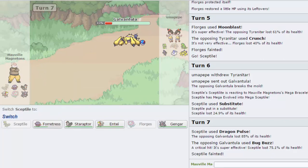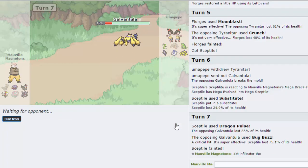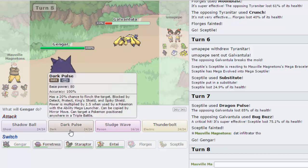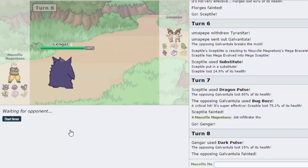Infiltrator Galvantula — new meta, lads, new meta. You outspeed this thing, so let's have some shenanigans. I just realised you'll probably want to bring Tyranitar in, so I'll have to sack another thing. Whoa — Sceptile did a lot, right? Let's get that in first. Sceptile did loads.